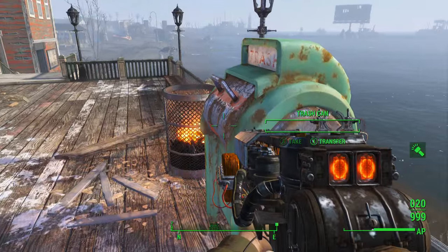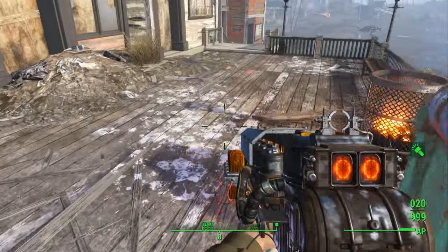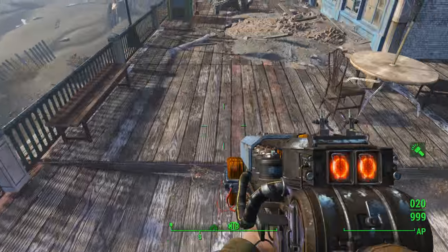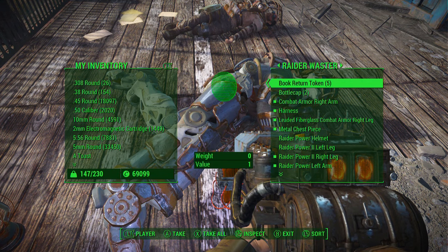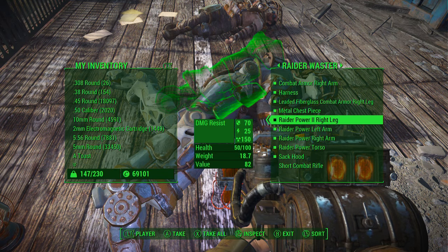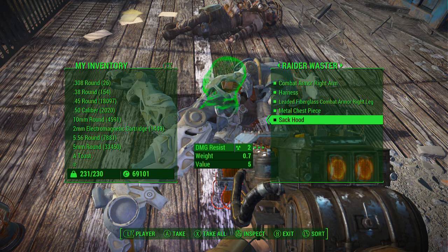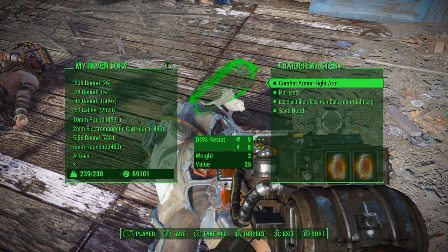There's a raider waster wandering around the boardwalk here. When I first encountered them, they were right in this area — I'm not sure if they patrol down to the beach or not, but they will come after you. This is a full set of raider power armor. There's also five book return tokens on it, so I might be up to 30 now. You want the raider power helmet, raider left leg, raider right leg, regular power left arm and right arm, and the torso — a full set of raider power armor.